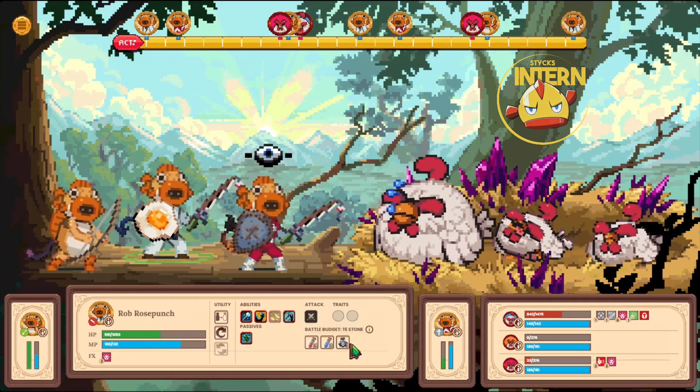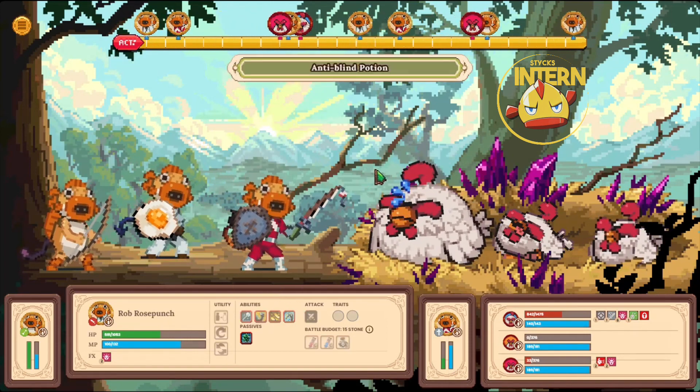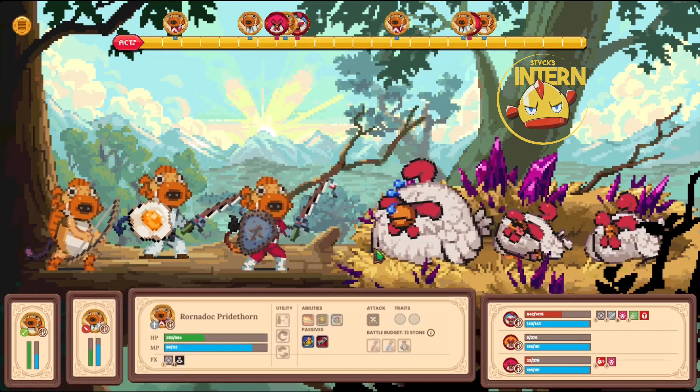On her next turn, she cannot cast Hatch or Resurrect for the birds. She can't bring them back into egg form because she's exhausted. She can only do a basic attack.